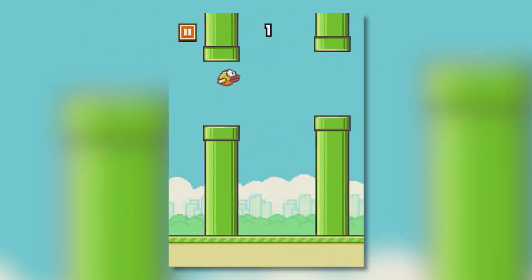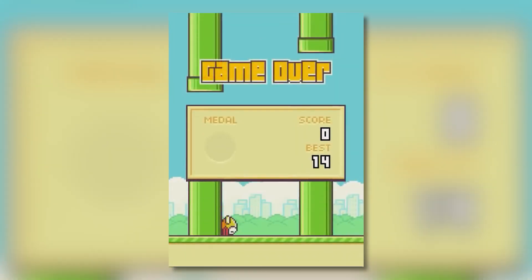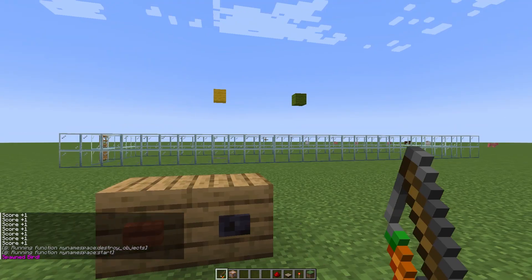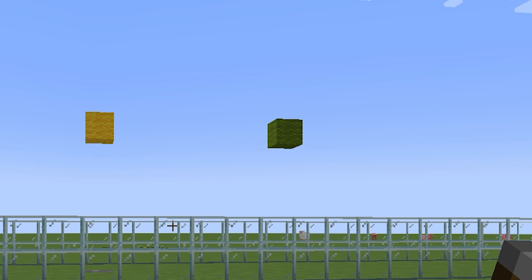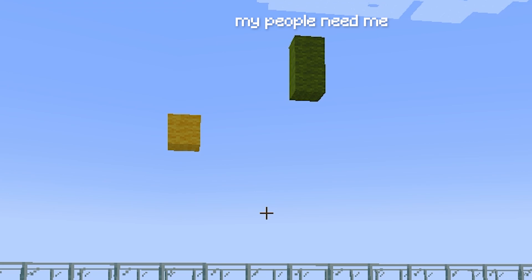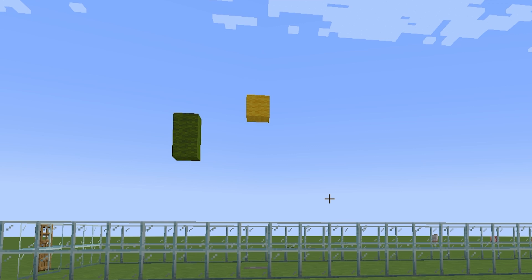But Flappy Bird isn't really much without the pipes, is it? You need to move up or let yourself fall down without hitting any of the pipes, trying to get as many points as possible. So simply put, I need to make blocks that go from the right to the left, and when the player hits that block, the game is game over. Just spawn in another falling block, now pretending to be a green wool block, and voila — looks like a pipe to me. I add another block on top of it and move it to the left. I am a Flappy Bird pro. Clearly, I was ready for the real deal.